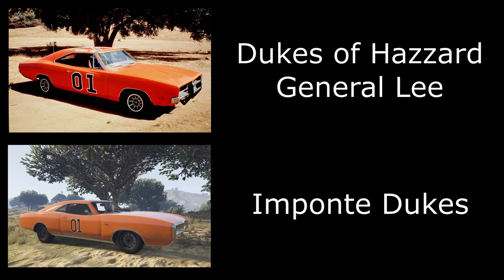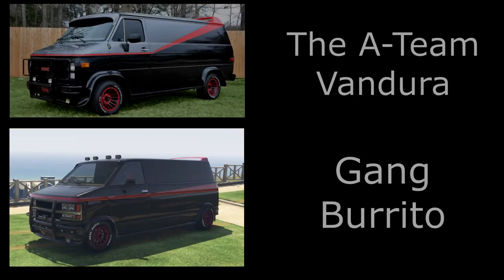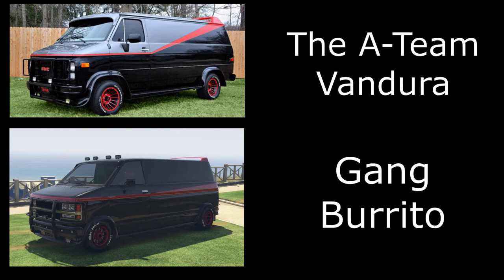For the General Lee, if you want to get the 01 on the side you either have to set your crew logo to it, or you can join a crew that allows you to use the 01. Unfortunately we can't get the Confederate flag on the roof, so I've gone for the American flag. You could also use the Great British flag, which is technically the most similar to the Confederate flag, but as it's an American TV show the American flag felt more appropriate.